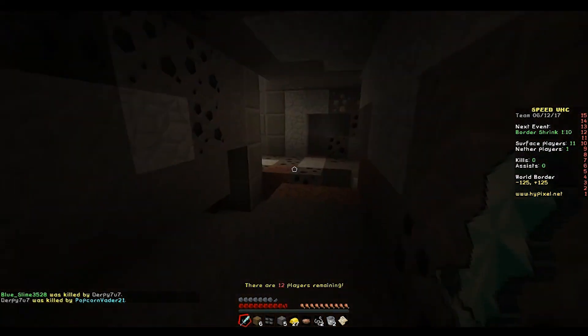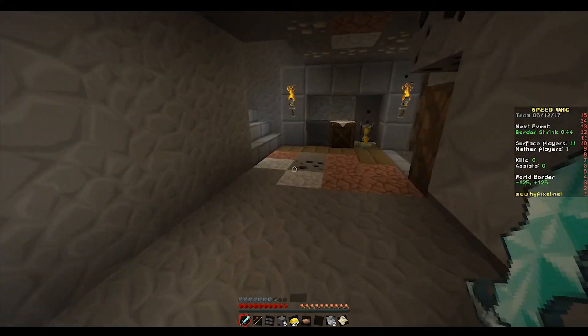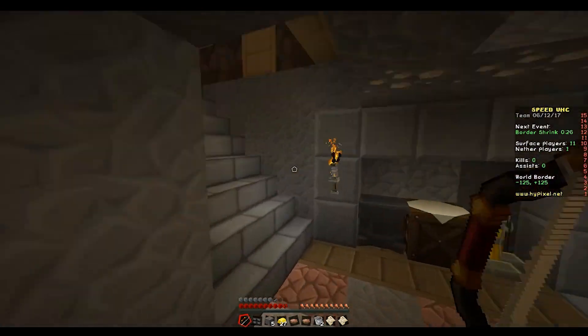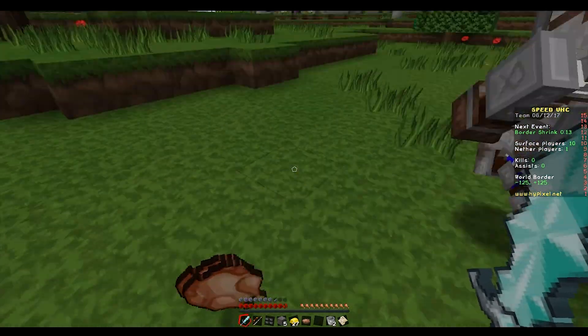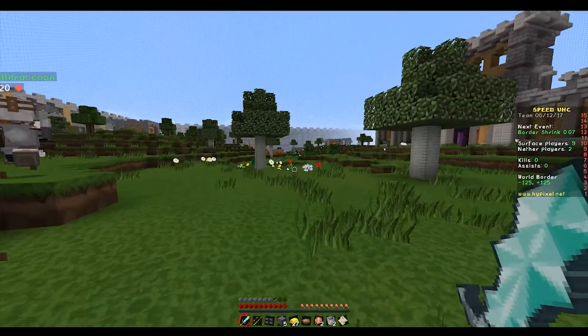I'm gonna collect the cobwebs because we can make a bow. I took care of a few chickens and cows so we have some food. Teamwork is good work. Is the road border moving? Oh god — here are two chickens, enjoy your KFC!